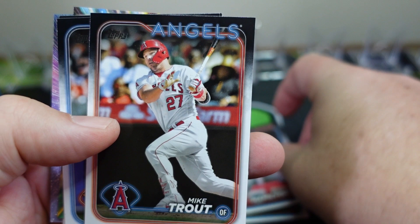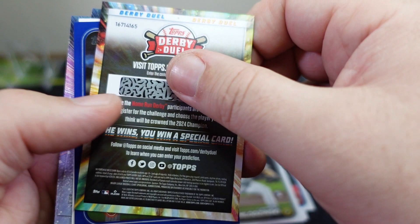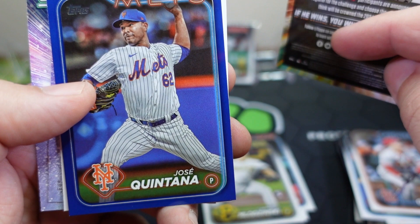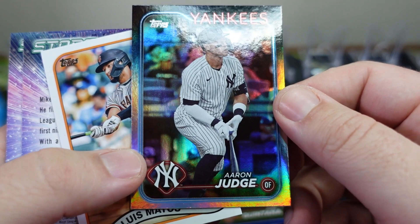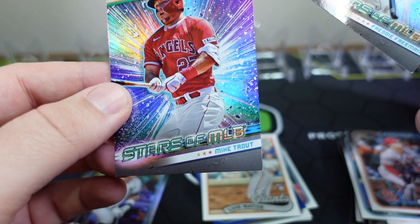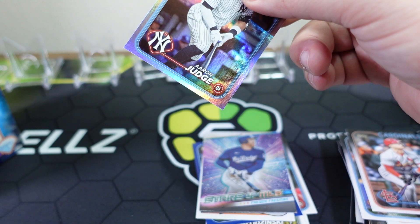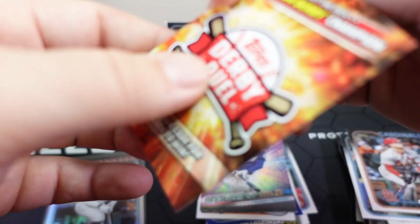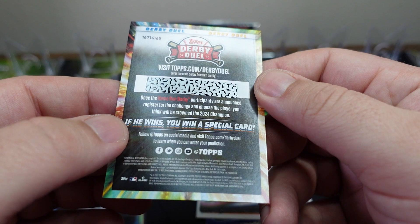Tyler O'Neal, Carmen Milotsky — I'll check out that dual Derby card in a second. Jose Quintana on the blue. We have an Aaron Judge backwards card — that's the rainbow foil, very cool. Luis Matos from the Giants. In the 35th Anniversary we have the two Stars of MLB: Freddie Freeman — as I said, he always makes an appearance — and Mike Trout. This Home Run Derby card says once the Derby participants are announced, register for the challenge and choose the player you think will be crowned the 2024 champion.